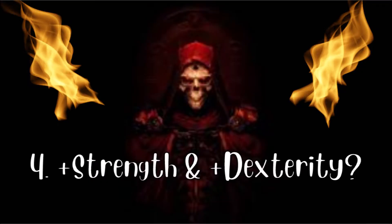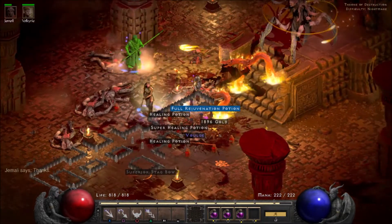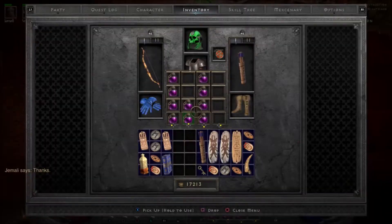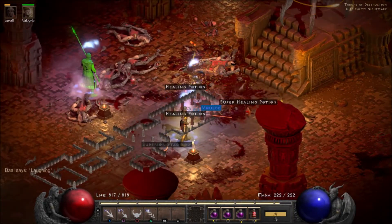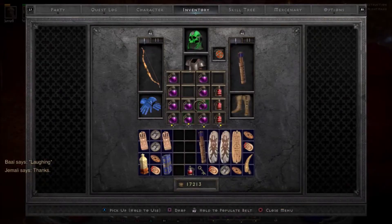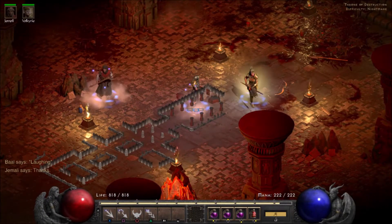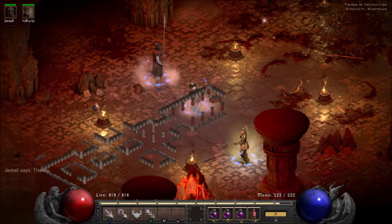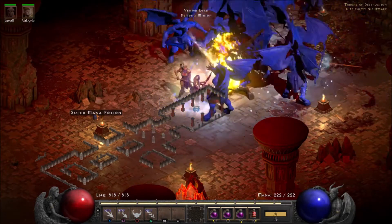The fourth most important affix: do your gloves offer strength and/or dexterity? A lot of Diablo 2 veterans detest adding points into strength because it doesn't really do much for an assassin or amazon — everyone just wants to put points into vitality. A little extra dexterity also goes a long way in helping characters equip gear, increasing their damage and attack rating as well.